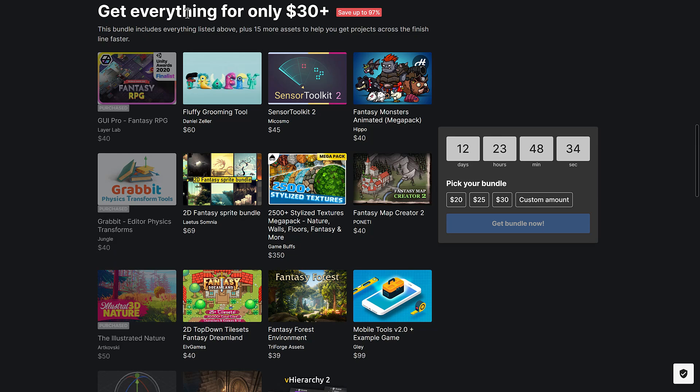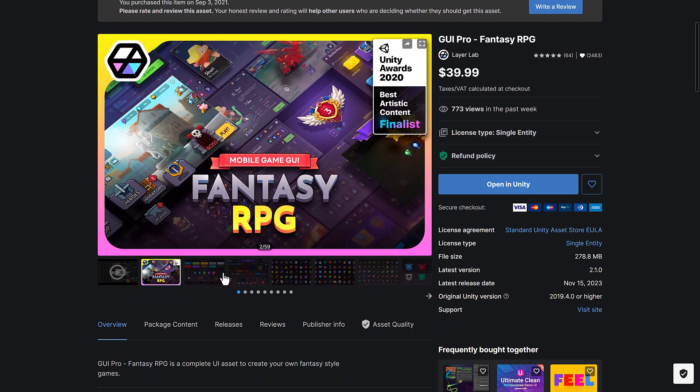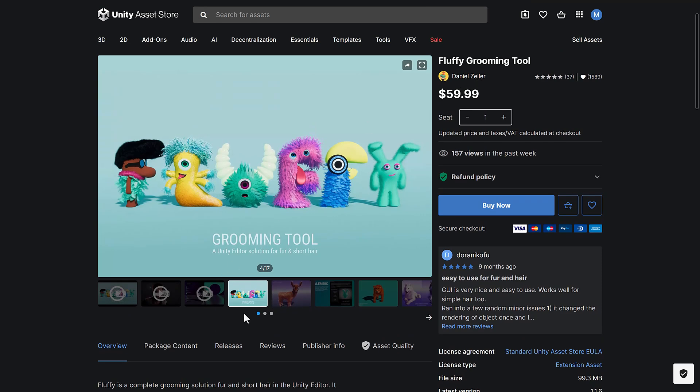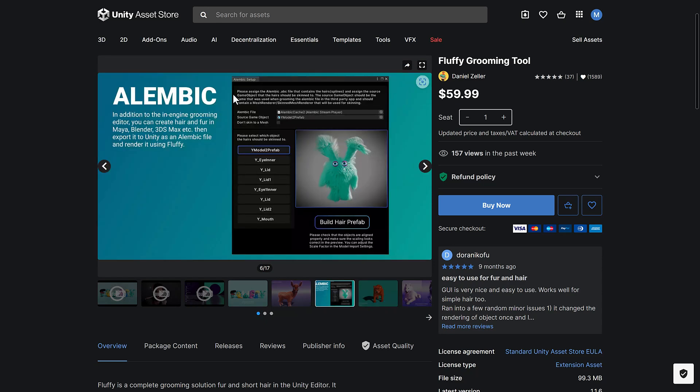Finally, we go up to the $30 tier. First off, we have the Game GUI for Fantasy RPGs — buttons, icons, and so on. Next, we have the Fluffy Grooming Tool, a Unity Editor solution for fur and short hair. If you need a fur solution, this tool sets it up for you, which is pretty cool. It also has HDRP support, which is kind of nice.